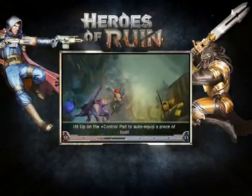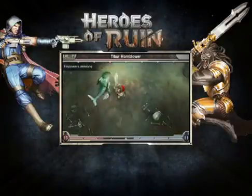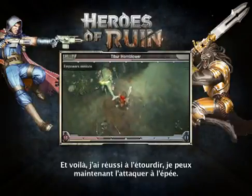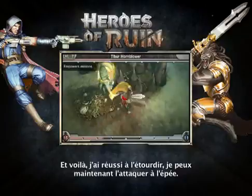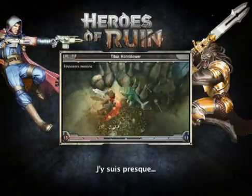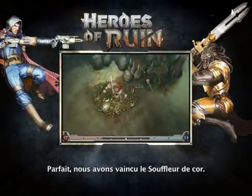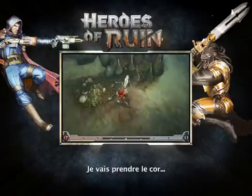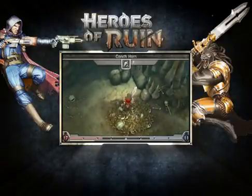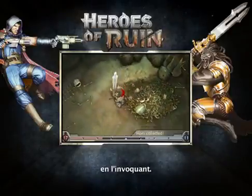I've got him stunned and now I can just wail on him with my sword. Not so dangerous now without the Helljaws. Now that we've defeated the Hornblower, I'm gonna grab the horn. Now that I've got the horn, we just need to track down the Leviathan and we can see about summoning him.